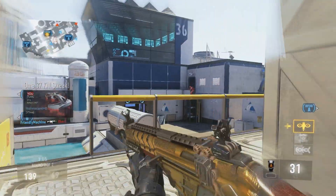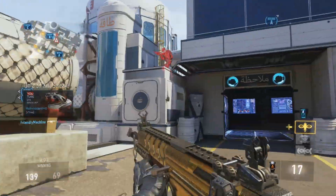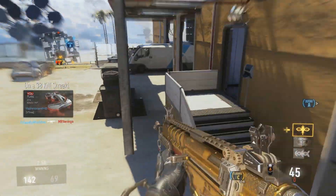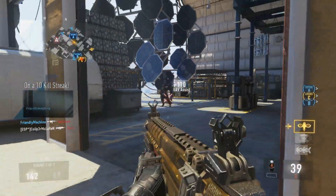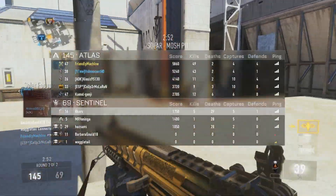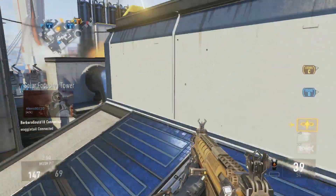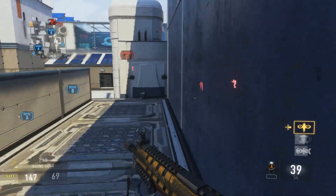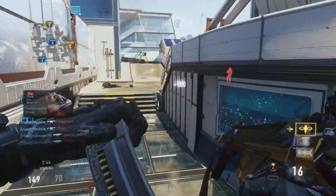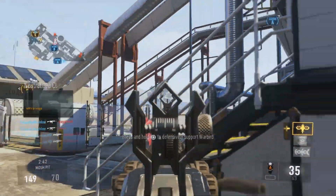This gun is just way too overpowered as it is, and making one even more overpowered would be a disaster. I know a lot of you will disagree because the BAL-27 has the most popular overpowered elite guns in the game — the Inferno and the Obsidian Steed — and they're completely different to each other. So why can't the HBRA3 have a variant that's different to the Insanity but equally as overpowered? I honestly don't think they could make it equally overpowered and legendary at the same time.